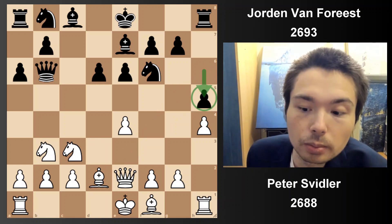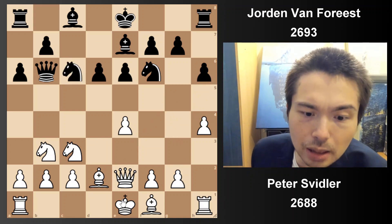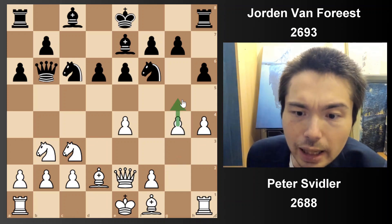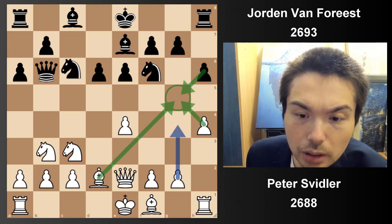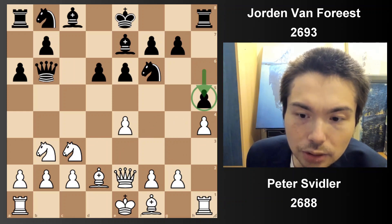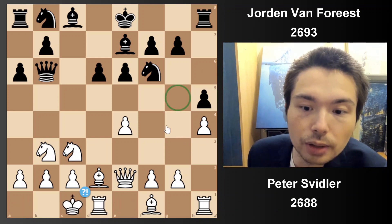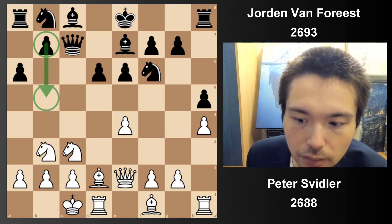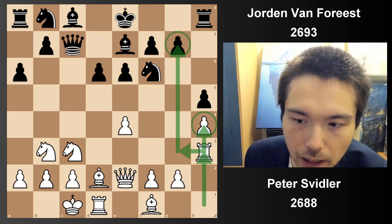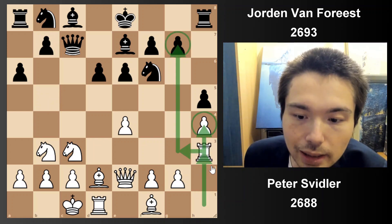Jordan now plays a really funny move — he goes h5. Why? Because he wants to stop Peter going g4. So you might go knight c6, Peter might castle, or you might go g4 now. This is actually so dangerous — you get in g5, trying to break open the pawn structure on the king side. So in this moment Jordan took a move out to play h5. Now the problem with this move is you can't move pawns back. This square is now available for the bishop. Peter castles. Qc7, ready to go b5. Rh3 — very creative move. Peter played h4 many moves ago, you might as well put this rook to use. Get the rook in the game in a creative way.